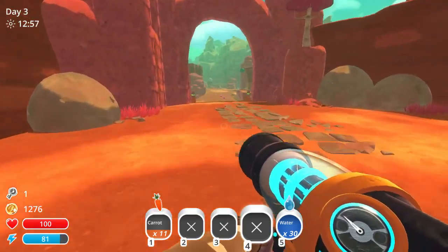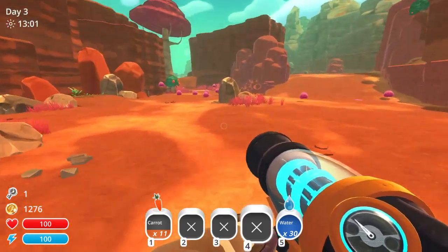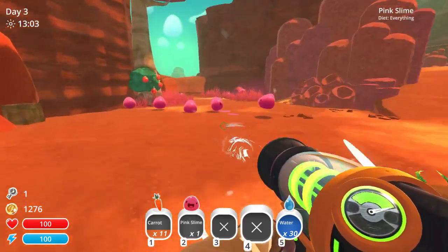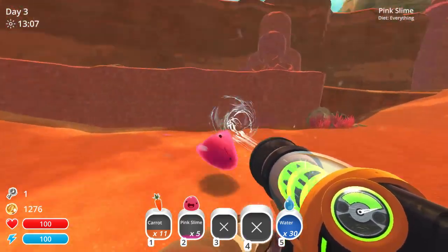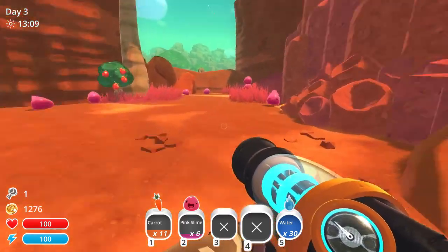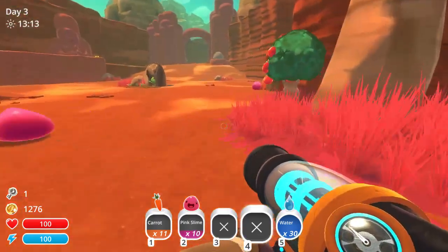Right now my current priority is to basically get the money to open the Grotto so I can grow Phosphor Slimes without having to make a solar shield. And while the pink slime requirement is not going to be terribly hard, because there's a ton of pink slimes here.